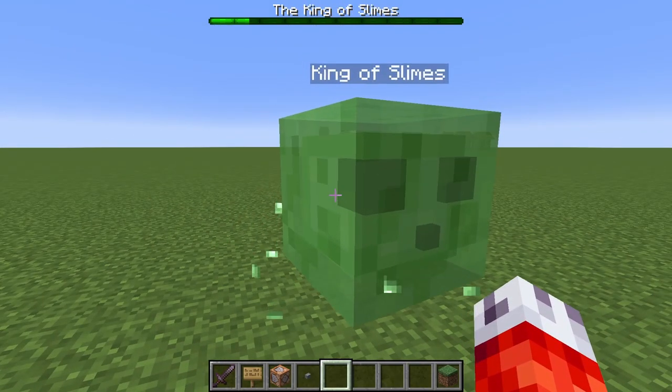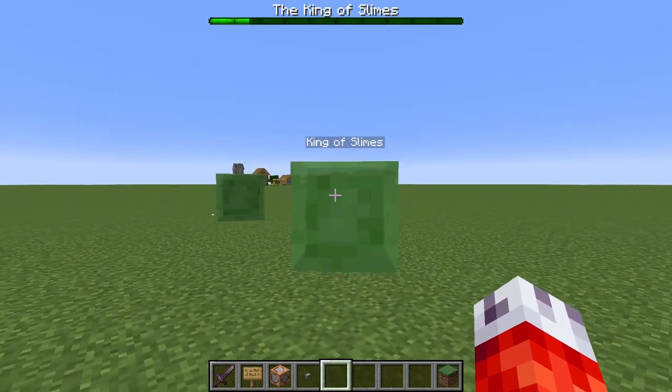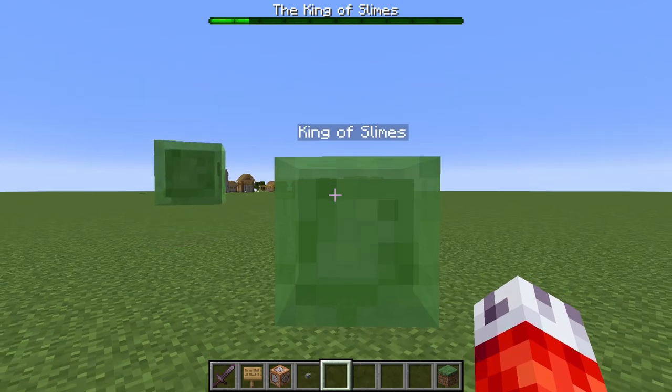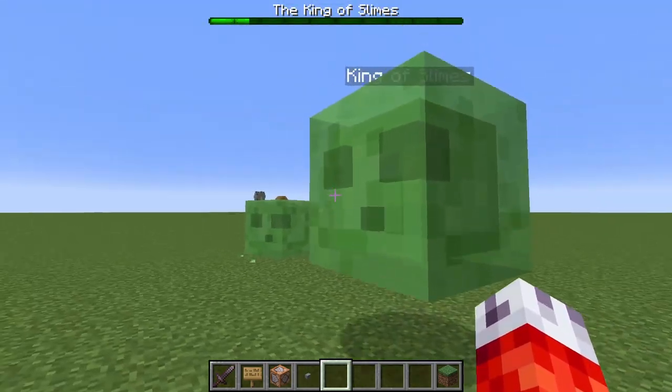Not everything is inherited due to the way slime stats are calculated. We bypassed the normal stat generation last time when we set our own max health, speed, and damage when creating our king slime. Normally, slimes do damage equal to their size, and have health equal to their size squared.